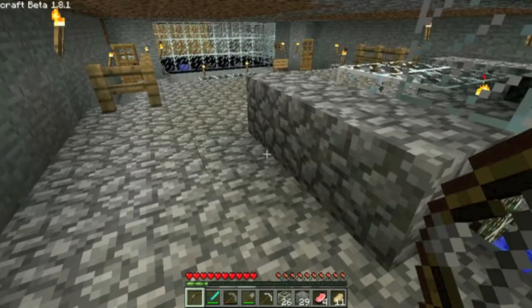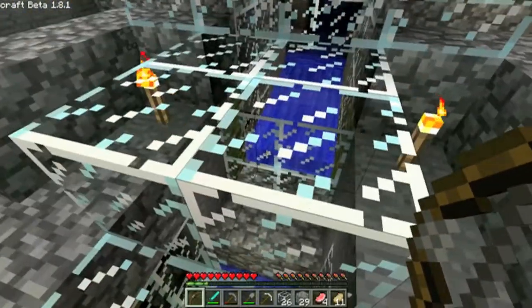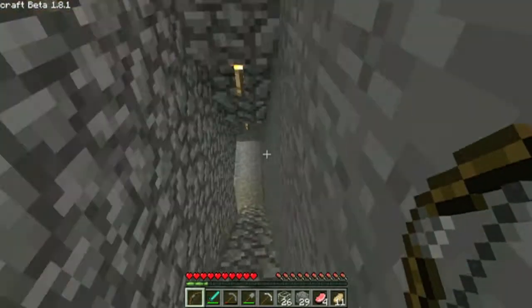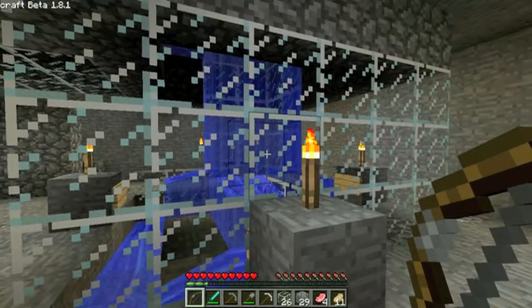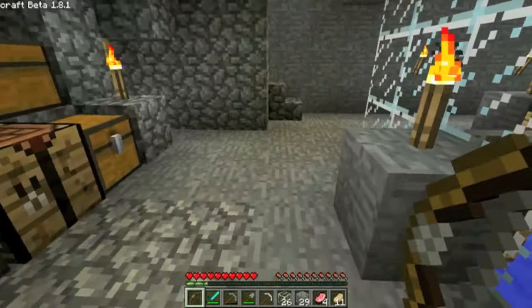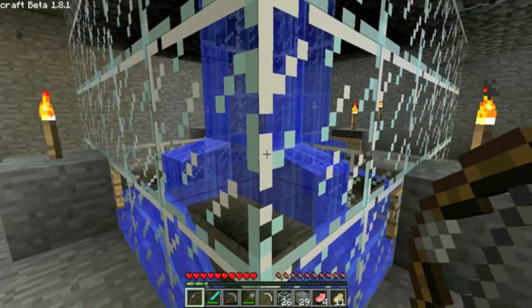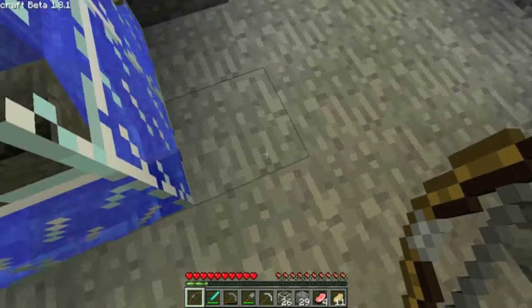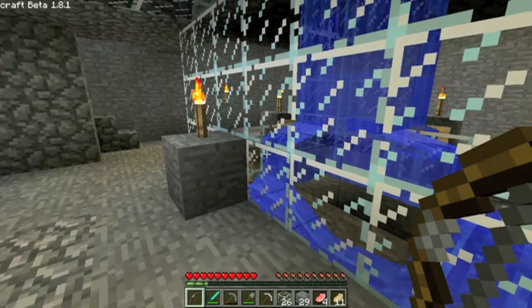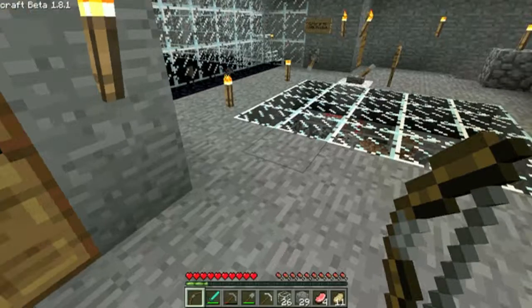I'll take you down here and show you the first bit of functionality - the way you can get the water to go down or let the mobs pass through. Come down here. Here is our drowning pit. Under the floor over here there is a channel where the stuff will come out and flow down here, then go out this way and be channeled over to a spot where it can be picked up. I'm going to switch off the flow of water right now and show that to you.